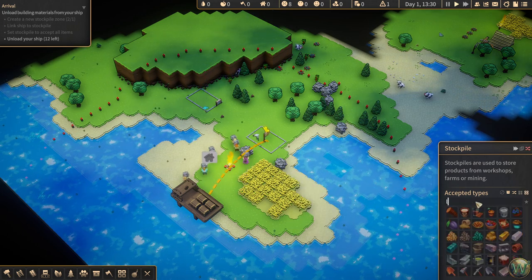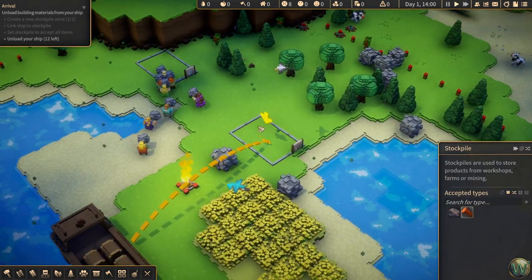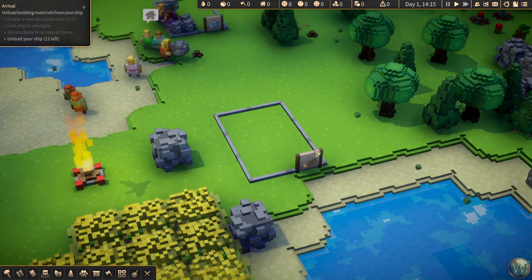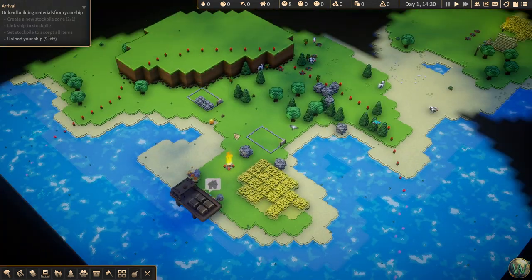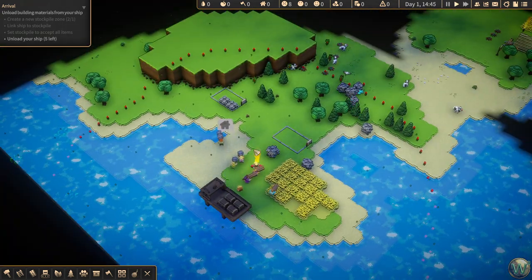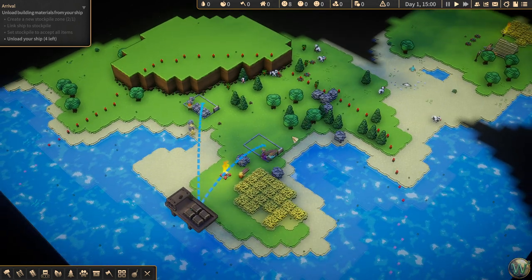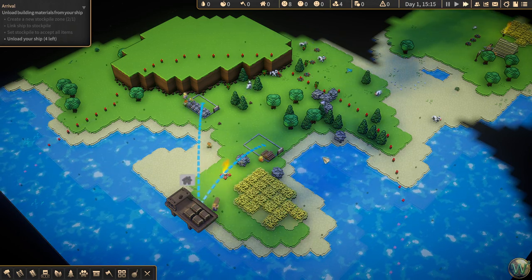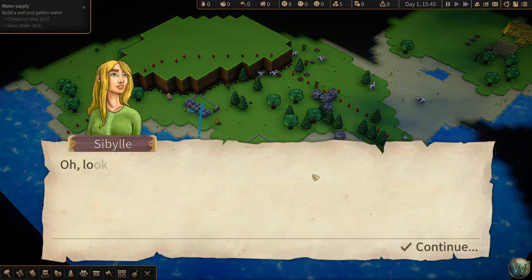One of the cool things added to this game at some point is these little signs next to the stockpiles that show you what's destined to be stored in that stockpile. I think it's only shown if one or maybe a few items are destined for it — otherwise it won't show anything. And they are unloading the ship. That quest is done.